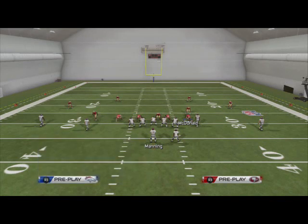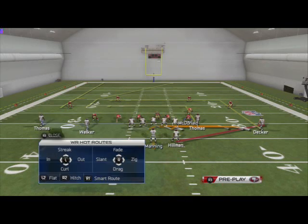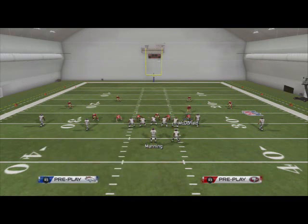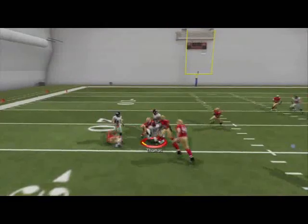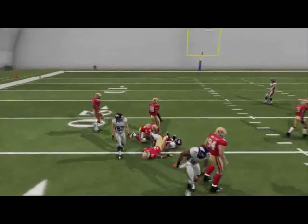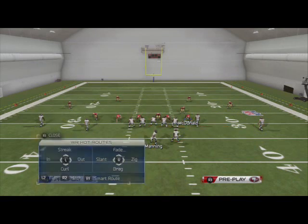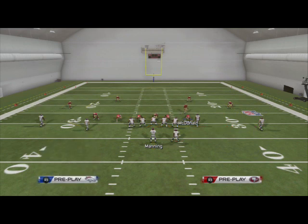Next play is the slip screen. Pretty simple — we like to put the running back on a block release pattern, slide protect to the right. I like to put Thomas on a drag, and I like to put Eric Decker on a smart-routed out route. First read is Thomas coming across — if that's open, that's open; if it's not, it's not, just read it. Second read is the will route to Welker — it's going to work against man coverage.